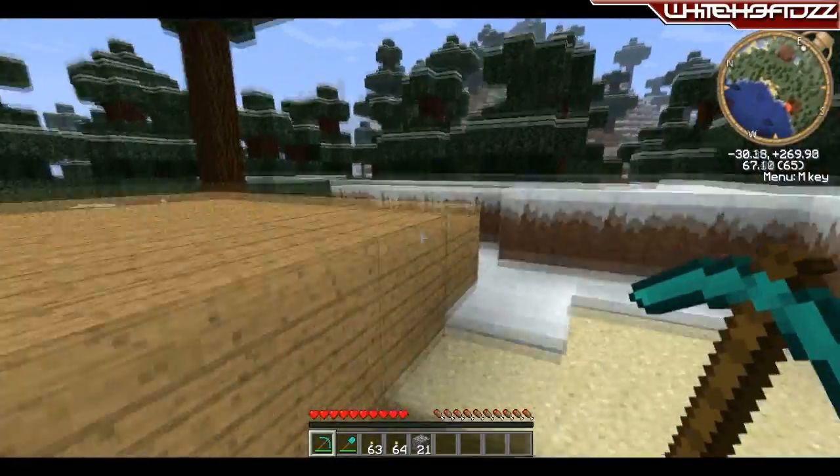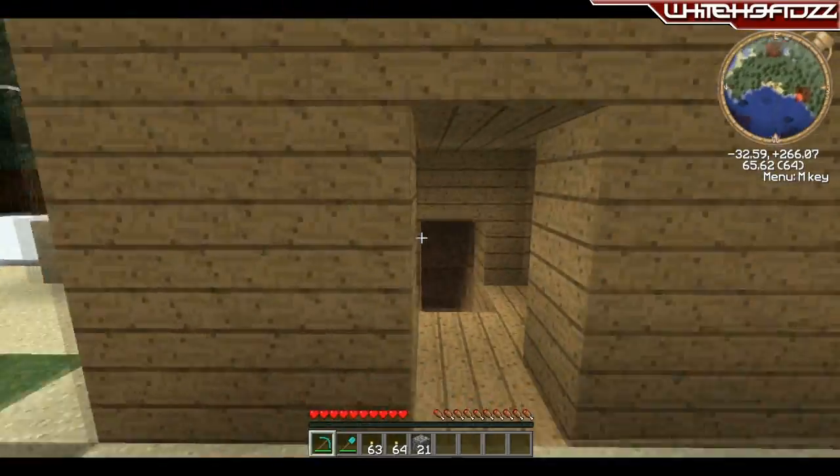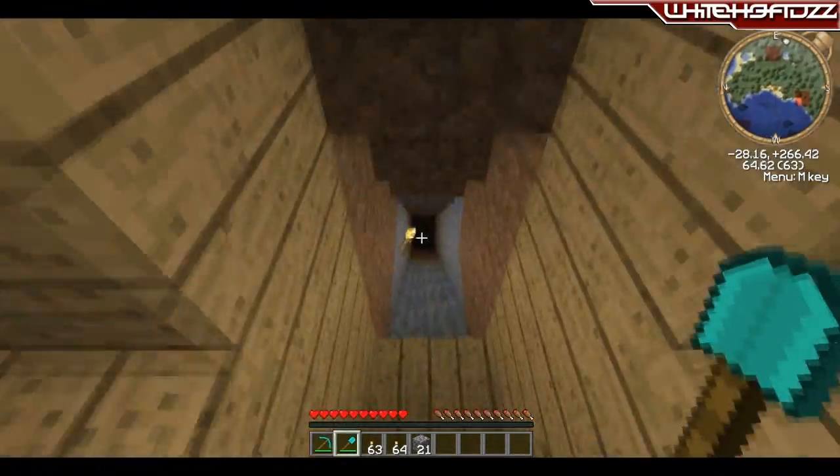So I just built a little heart in creative mode and spawned some tools and some torches.